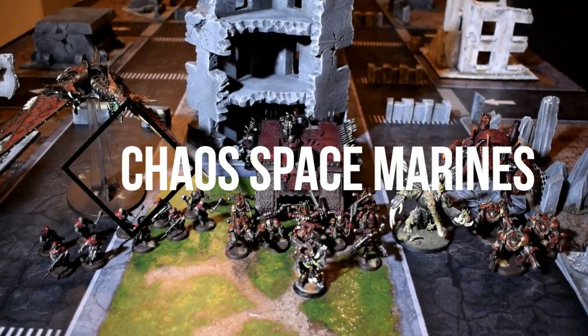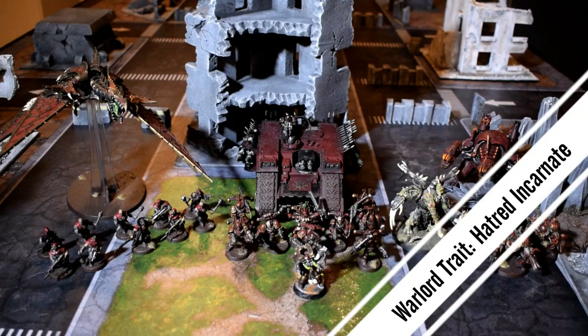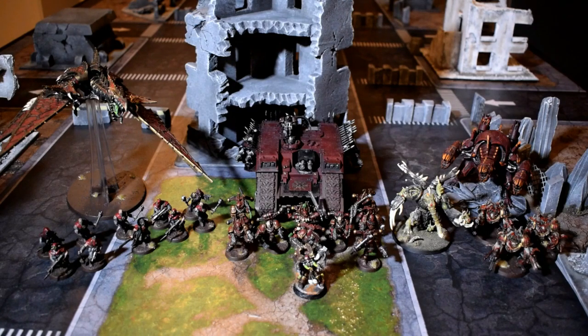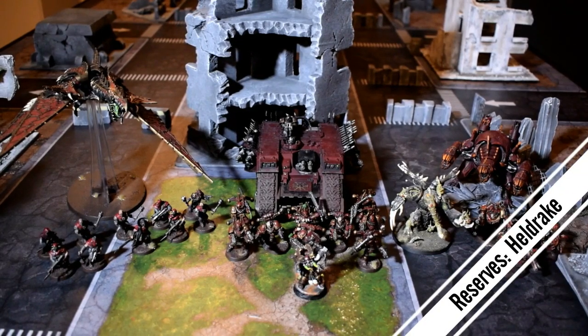Here we have 1500 points of Chaos Space Marines. The lead is going to be Kharn the Betrayer, and with him a retinue of 9 Khorne Berserkers — the champion has a Power Weapon. They're riding in a Land Raider with Dozer Blades. With him we also have 10 Cultists footslogging, a Heldrake with autocannon weapons, a Forge Fiend with Hades Autocannon and Ectoplasma Cannon, 3 Obliterators with the Mark of Nurgle, and a Nurgle Daemon Prince with Power Armour, wings, and the Burning Brand of Skalthrax. That's 1500 points of Chaos Space Marines.